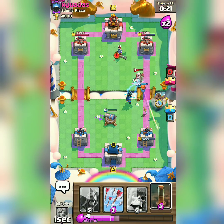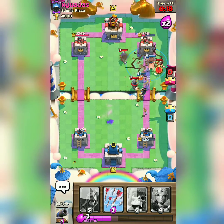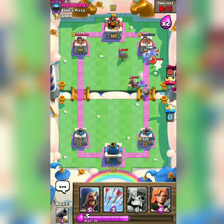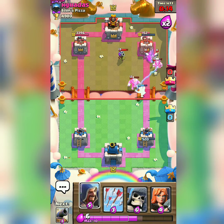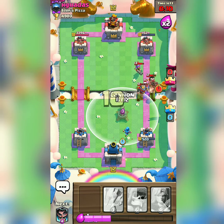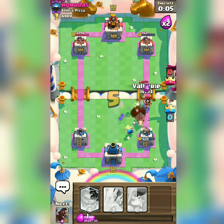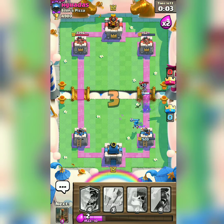The magic archer is continuously damaging my tower. I am rushing my Hog Rider — that Electro Wizard is slowed down. Hog Rider connected twice. I think this is enough now. I just need to defend and throw my arrows on it, and that's completely enough.